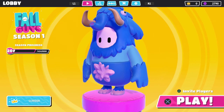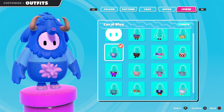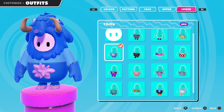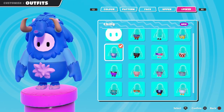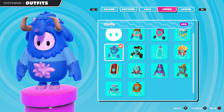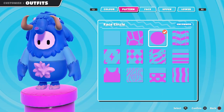Welcome back to Fall Guys! Today we're checking out the chili outfit. I finally was able to earn it throughout the preview between last episode and this one. We ended up at the chili outfit — just barely was able to — but I won a round and got another crown out of that. So yeah, we got the top and bottom of it. It's an epic rarity costume.